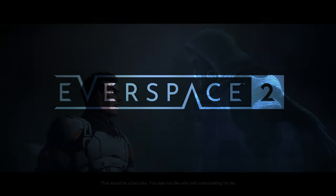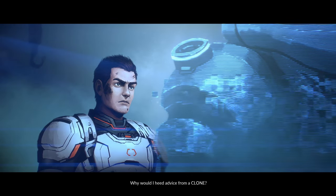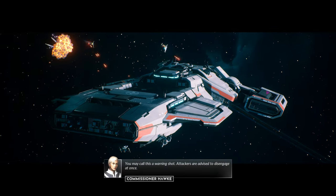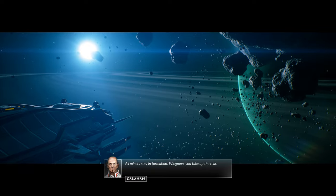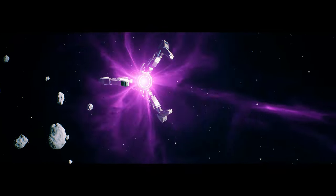Everspace 2 starts you in the role of Adam Roslin, one of the very same clones you embodied from the previous game, except now you're one of, if not the very last of this batch. The cloning program from a war that has long simmered into a tenuous armistice is over, and those that created you aren't keen on your continued existence. So your initial role is a mild one where you're working for the faceless corporation of GNB as a glorified security guard, at least until you're captured in a chaotic attack by a militant gang.